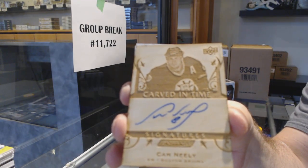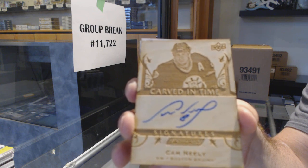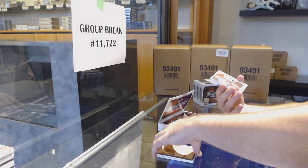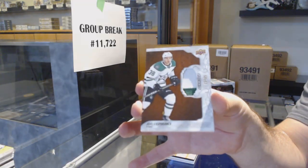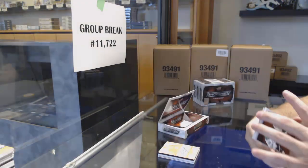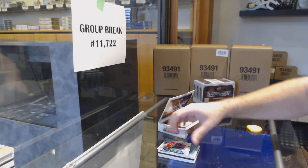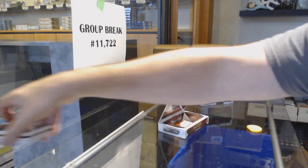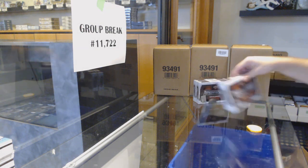We've got for the Dallas Stars at $35, Joel L'Esperance. And we've got a Synthesis of Barkov, number 250. It was really bubbly on that one — it just kind of looked like it faded, to be honest.